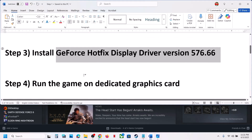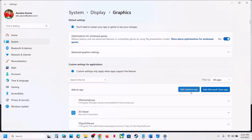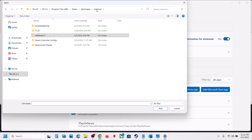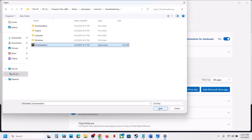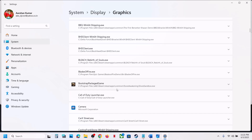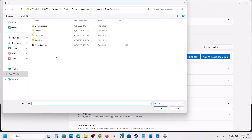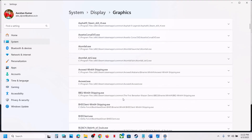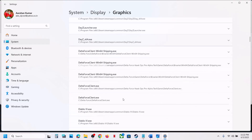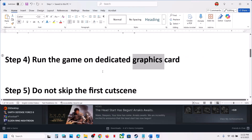The next step is to run the game on the dedicated graphics card. Type 'Graphics Settings' in the Windows search box, click 'Add desktop app,' and browse to the game installation folder. Select the game's exe file and click Add. Importantly, navigate to the game's 'Binaries\Win64' folder and select that specific exe file — this is the real executable. Once added, click on the game in the list, select High Performance, and confirm your graphics card is shown. Then launch the game.